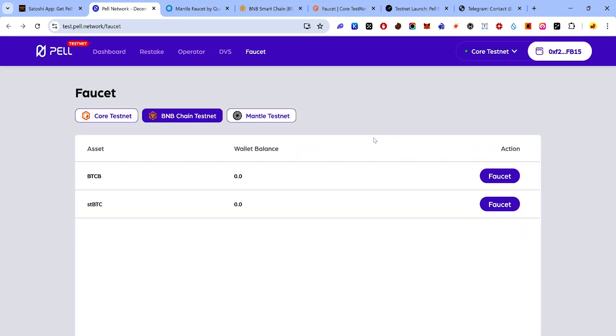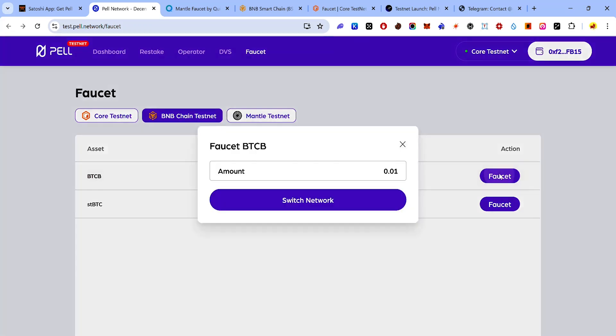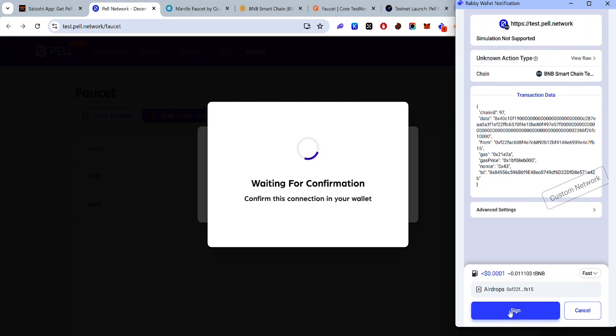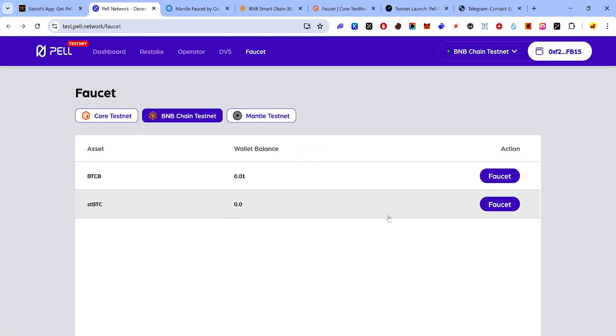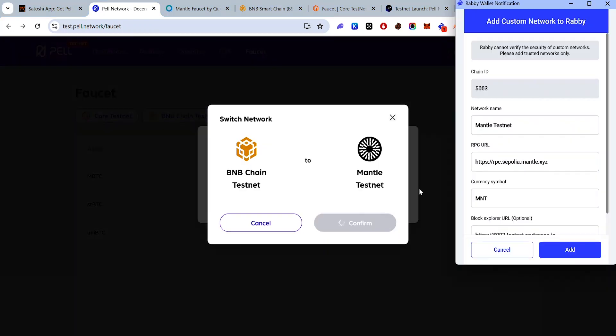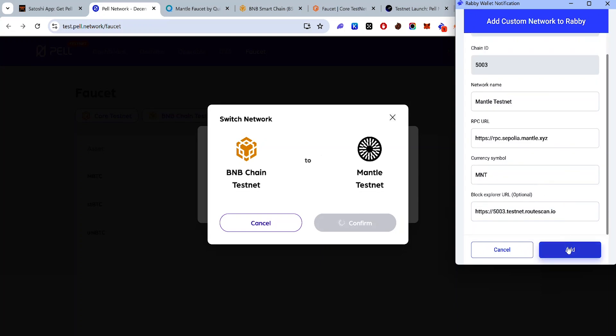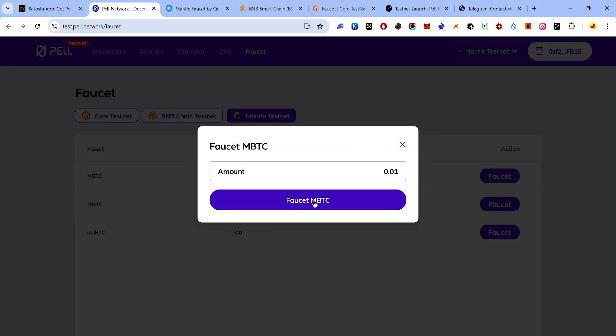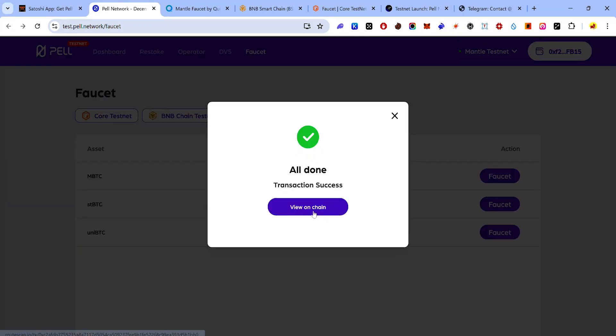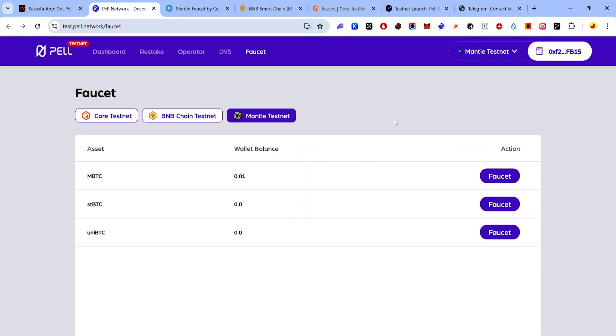Do the same for all the other tokens. Once done, switch to the next chain and claim all available tokens. For BNB Chain Testnet, click on Faucets — it will ask you to switch your network, so click Switch Network, click Confirm, then claim the tokens and accept the request in your wallet. Switch to Mantle Testnet, click Faucets, switch network, confirm, and if you haven't interacted with Mantle Testnet before, accept the prompt to add the network. Click the faucet button, accept the request, and repeat for all tokens.